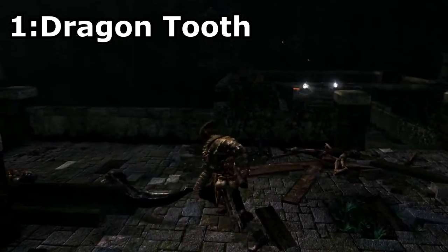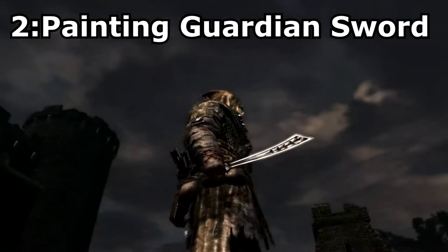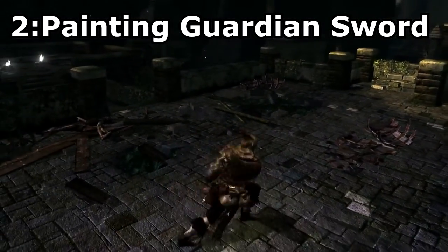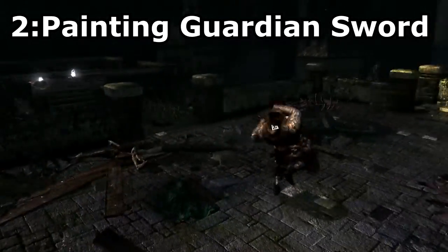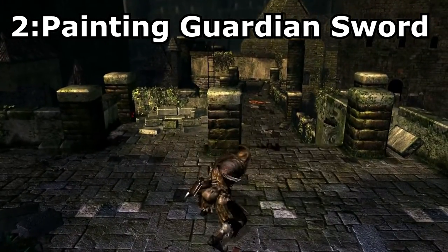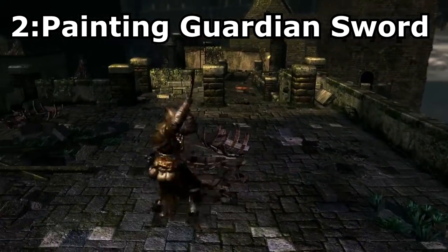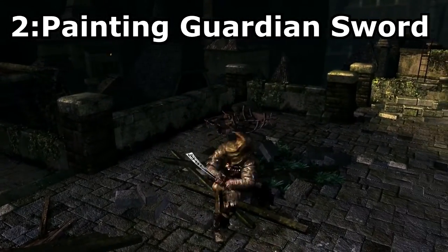Painting Guardian Sword, a rare drop from the Painting Guardians in Anor Londo. This is the smallest greatsword in the game but still one of the strongest because of its good scaling and high attack speed. If you're looking into some kind of dexterity build then this weapon is for you, as it's arguably the strongest in the game. The moveset of this sword is also pretty damn sweet. This sword didn't make the list because I just felt it didn't look cool enough because of its small size and fairly basic model.